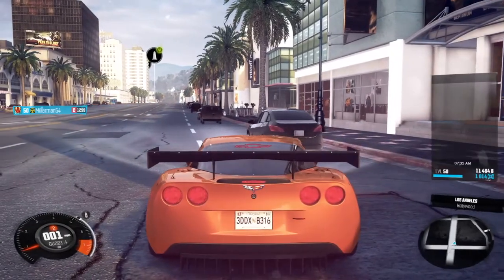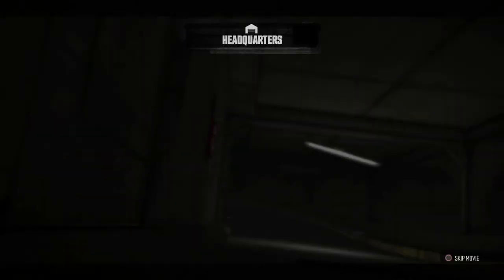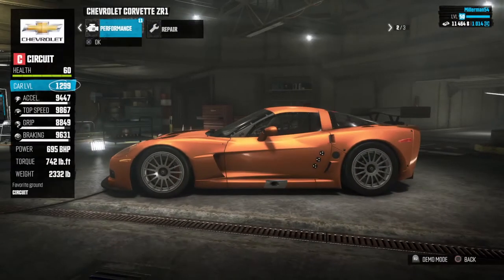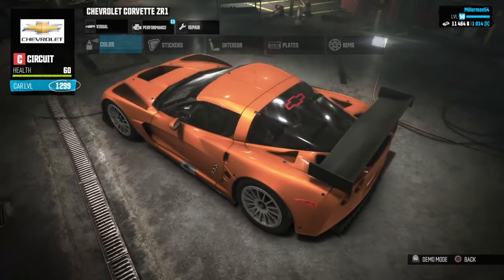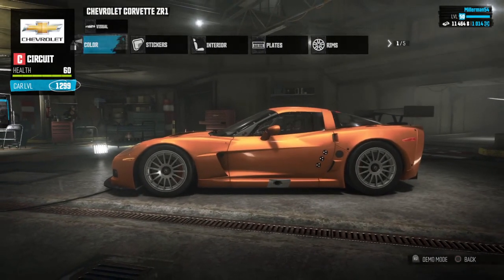Damn, this thing whips out. Okay, let's see what we can do to make it look good, because some circuit cars don't look that good. Like the Shelby GT500 — why wide-body a Shelby GT500? It's an iconic muscle car, what's the point?